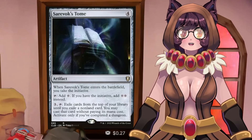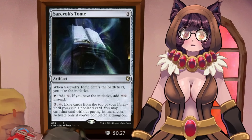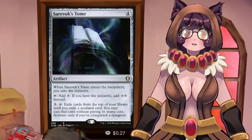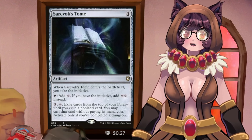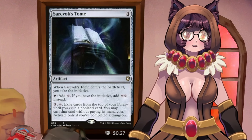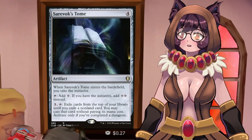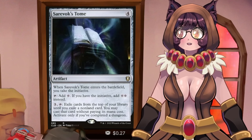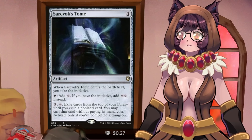Finally, Saravox Tome: when it enters the battlefield, you take the initiative. You can add 1 mana if you don't have the initiative, or 2 mana if you do. With its activated ability, pay 3, exile the top of your library until you hit a non-land card, cast that card without paying its mana cost, and lose the rest forever — but only activate this if you've completed a dungeon. This is one of our payoffs for going into the dungeon as often as possible.